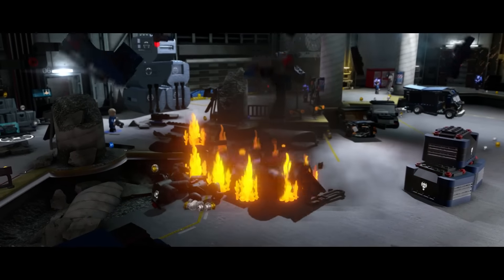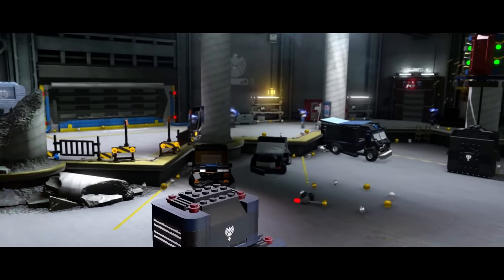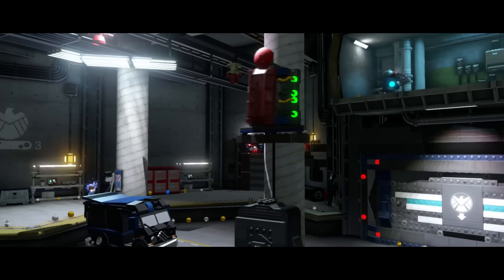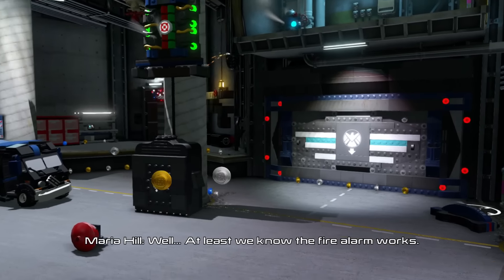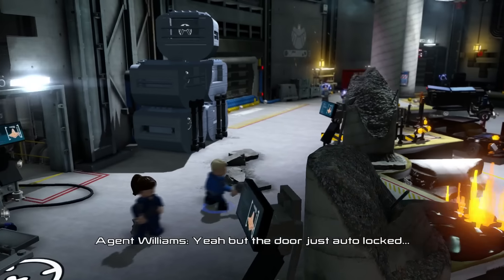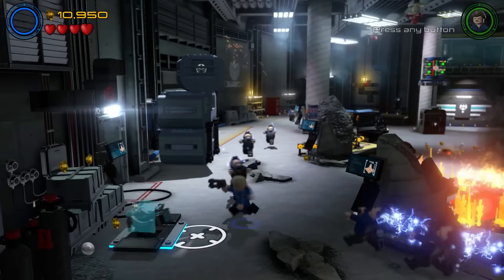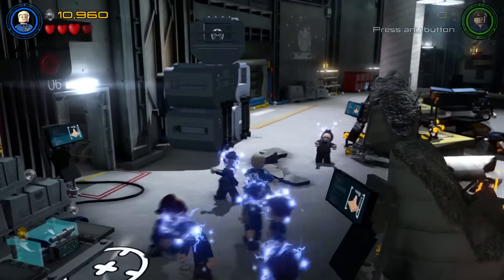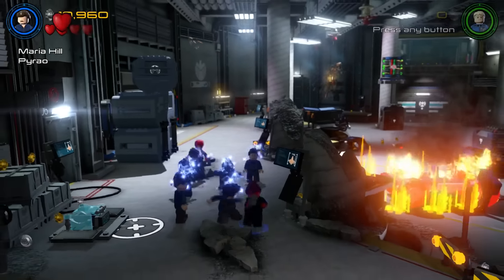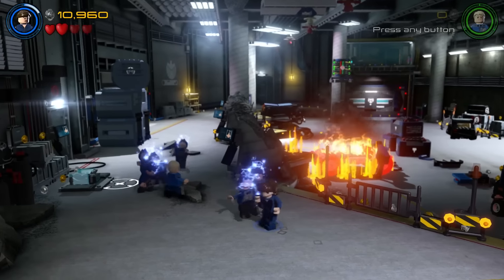Everything's blowing up! Didn't see that coming. All these guys are brainwashed by Loki — well at least we know the fire alarm works. Yeah, but the door just auto-locked. So we've got Maria and Williams. I hate characters that don't have melee — or do they? They do!